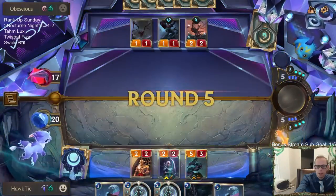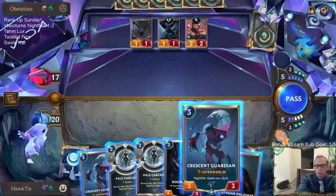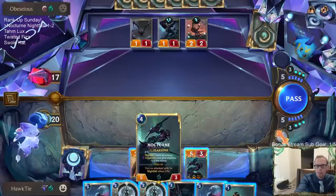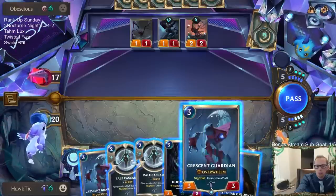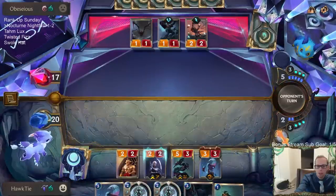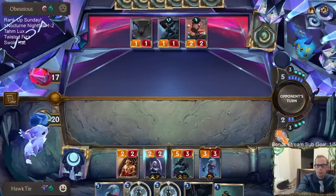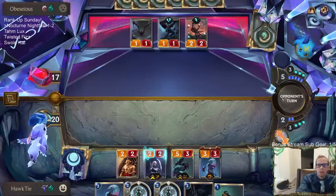If we can play two Nightfall cards this turn, okay, now we're talking. This is a permanent buff of plus-two plus-zero — wait, the problem is if they kill my Nocturne we want the Onlooker. I'm hoping we get to attack with all four of these Nightfall cards, level up Nocturne, and they don't get to block. We have two Pale Cascades for protection.